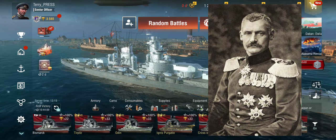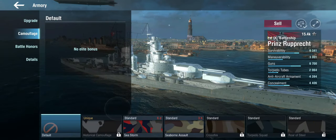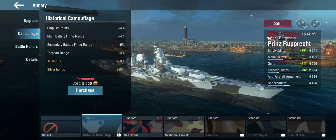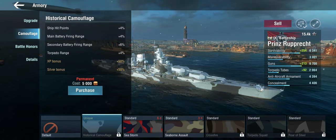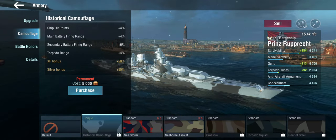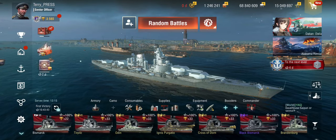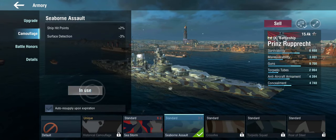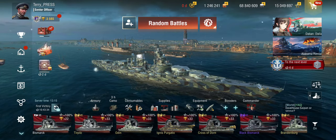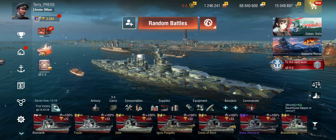One thing I forgot to mention: Prinz Rupprecht was, I believe, the Crown Prince of Bavaria at that time — that's where the name comes from. On camouflage: if you enjoy playing at tier 9 and want the historical camo, it gives you hit points — which is sorely needed — main battery range, secondary battery range, and torpedo range, so it's a very good set of bonuses. But not many people are going to spend gold on a tier 9 ship, so we'll go with the free camo.